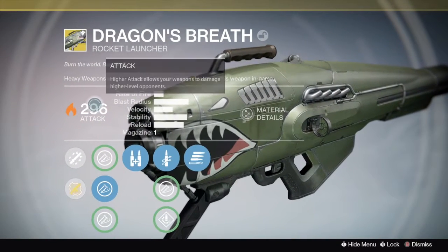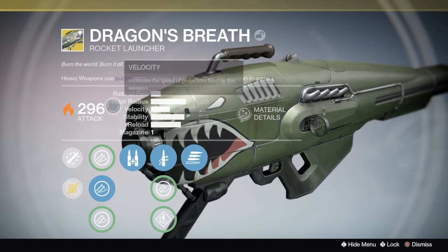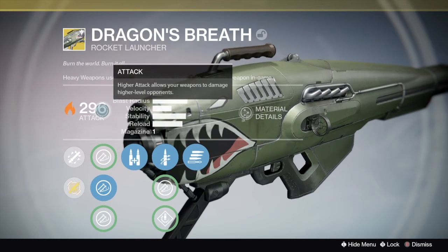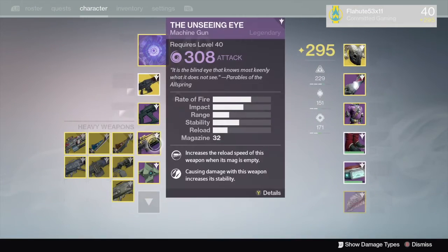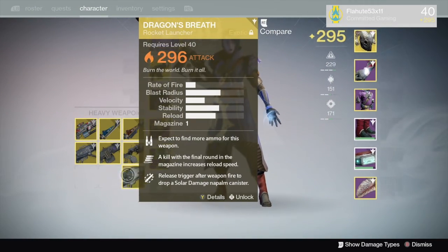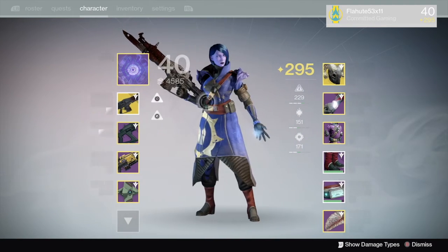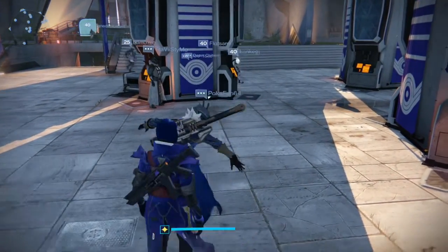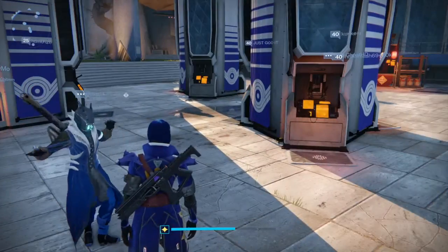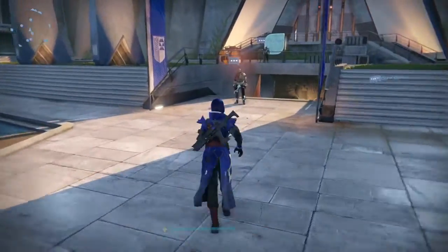I was about right because of the extra two light levels on it. So that took two other items to get there — we still did not reach 298, but we raised it 16 light levels, which is pretty cool. Keeping higher-level items around that you can use as infusion fodder is a good idea — keeping exotic weapons and blue-level items that drop at higher light levels, because you might need them.